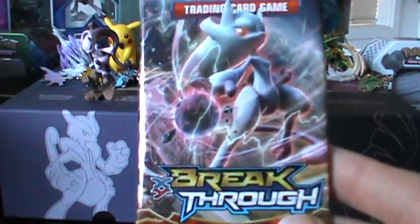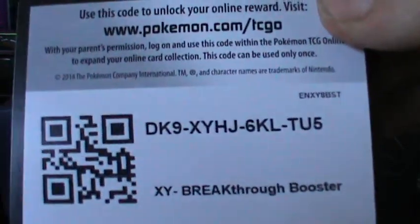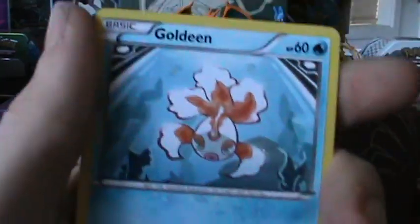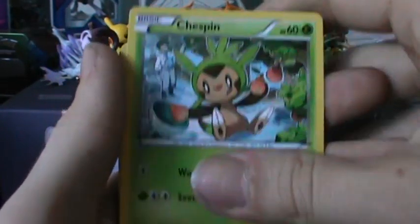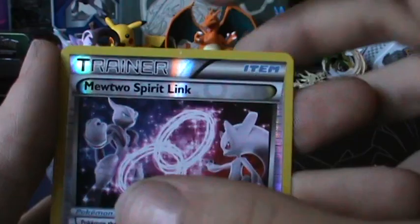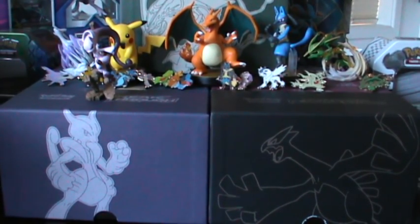We'll move on to our second pack of Breakthrough with the Mega Mewtwo White pack art. I'll give you that code there for Breakthrough — let us know in the comments what you get from that one. We have Cyndaquil, Goldeen, Starly, Chespin number 2, Woobat, Trainer, Dedenne, Starly. Our Reverse is a Mewtwo Spirit Link, which I already had, but that's still cool — I like my Reverse Trainers. And our Rare is an Abomasnow, which we've already got. Alright, that's it for Breakthrough.